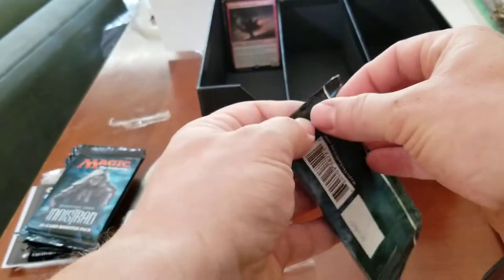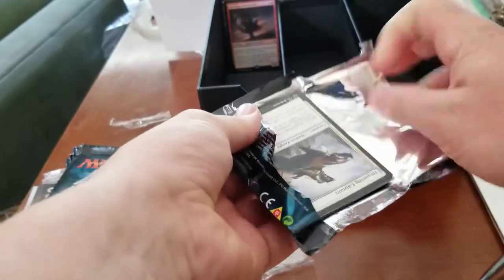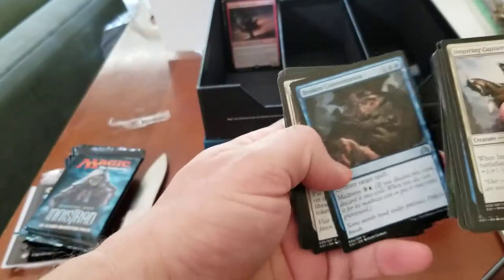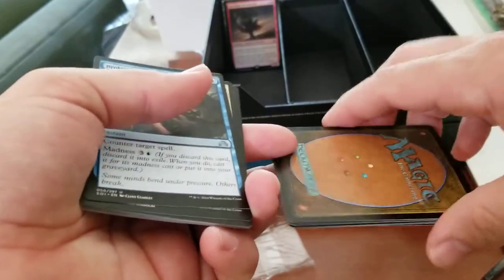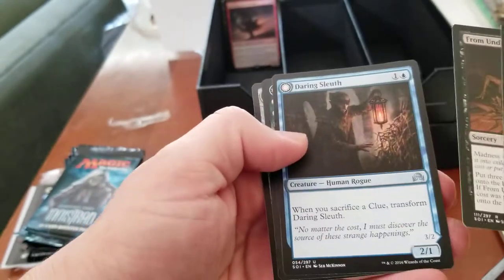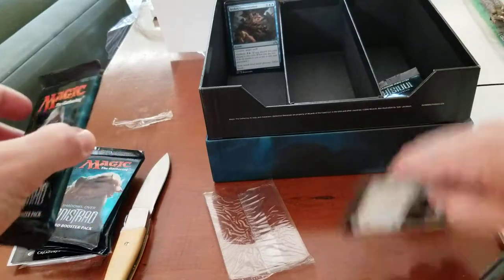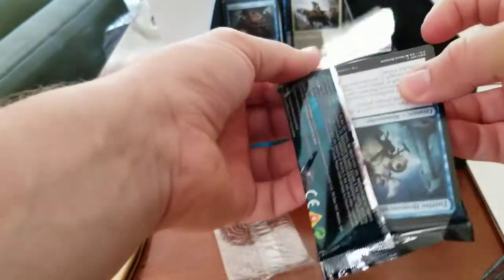Here we go. Oh man, this is so flat. We are just going to go straight to the back. If you look at the cards, here's the card quality — that's just really crappy. Broken Concentration, Not Forgotten, Call the Bloodline, From Under the Floorboards, and Daring Sleuth. We'll put all the commons in the middle. Card quality is garbage in my opinion for this set — Shadows over Innistrad.